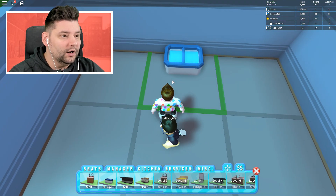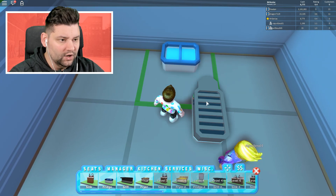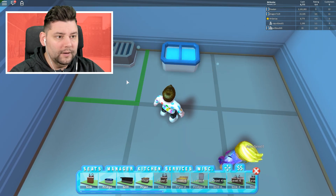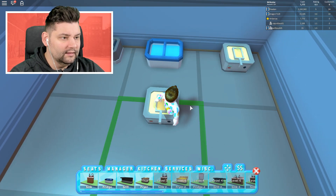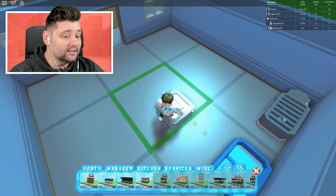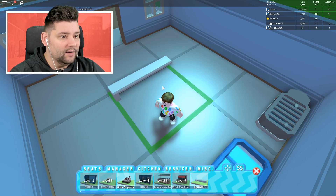So I think we'll get the fridge. We've got to place it one down there. The grill, we'll place here. The fryer there. I'm going to kind of run out of room, aren't I? Right — services, cash register — but I need a counter to drop down. So what if I place down a counter here?